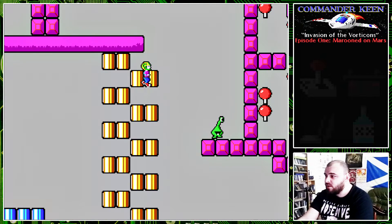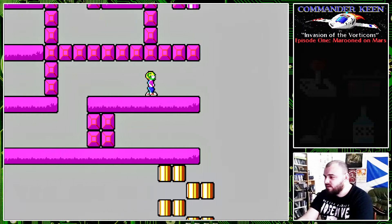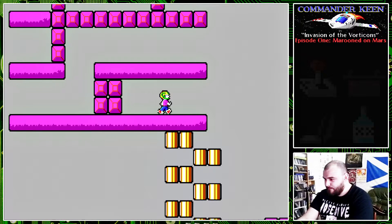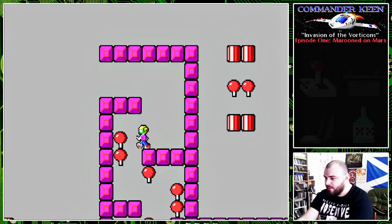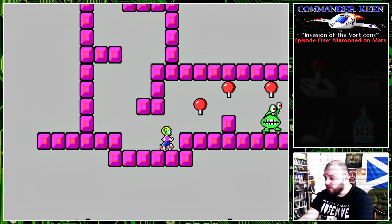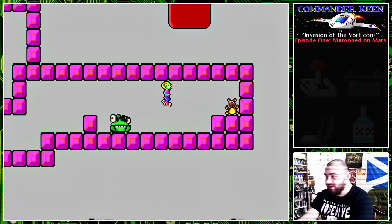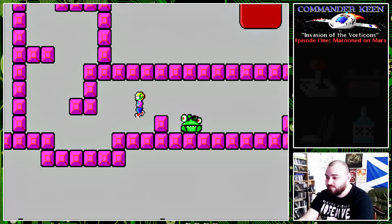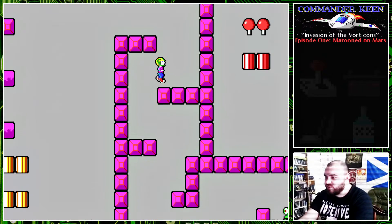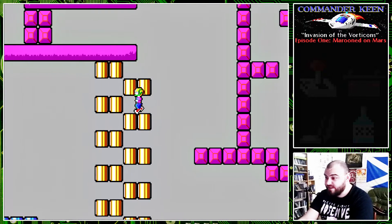Let's go up here — there seems to be a whole bunch of stuff to collect on that side. Let's see if we can get in here. Now here is a garg. This one I am going to shoot because there's no way we're going to get past him otherwise. We can pick up some points there. That's given us quite a lot of points actually — we're almost halfway to another extra life. That's helpful.